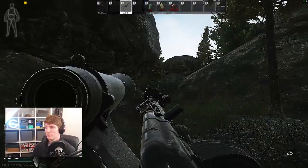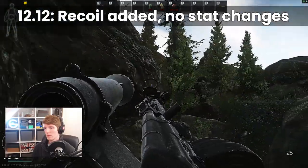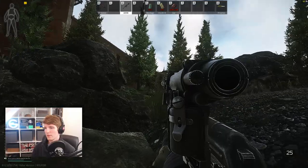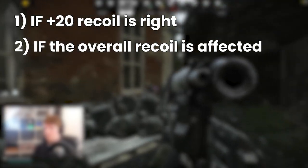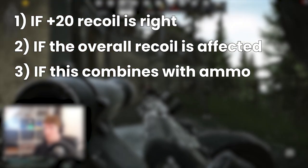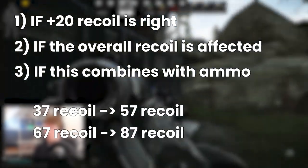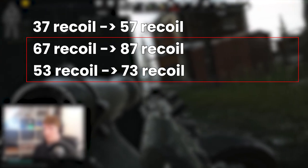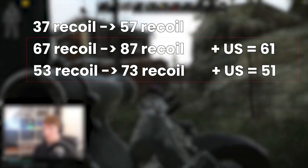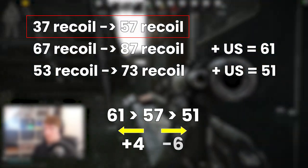Where does this leave us overall? The honest truth is I'm not 100% certain, but I do have a theory. With the introduction of 12.12, recoil has been added to all weapons across the board without changing any of the stats in-game. There are some sources around the internet implying this increase is about 20 points on every weapon — I can't independently verify this, but it feels about right. If that's the case, and if the background stats interact with the round buff in a linear way, we can translate the low recoil test as follows: 37 recoil becomes 57, 67 becomes 87, and 53 becomes 73. Applying US ammo to the 87 and 73 recoil guns gives us 61 and 51 recoil. Compared to our base test of 37 in-game — now 57 in our new model — that means one gun would be a tiny bit worse by 4 recoil, and one a little better by 6.